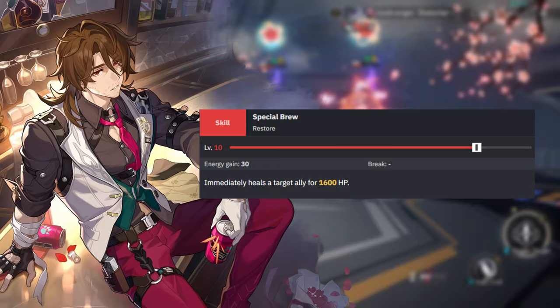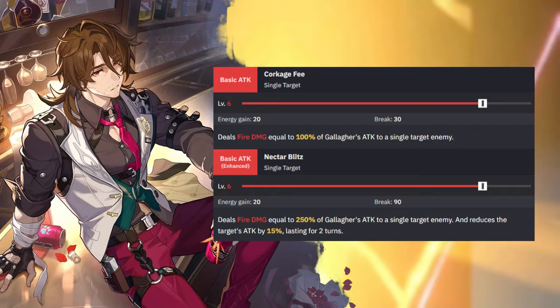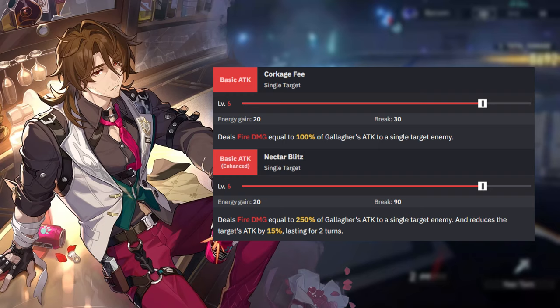Gallagher is also one of those healers that heals by harming another. He does this with his enhanced basic attack, Nectar Blitz. Normally his basic attack isn't a super big deal, but Nectar Blitz hits an enemy for a massive amount of fire damage — a 150% boost at level 6. This also reduces the target's attack by 15%, lasting for two turns, so you get a debuff included as well.